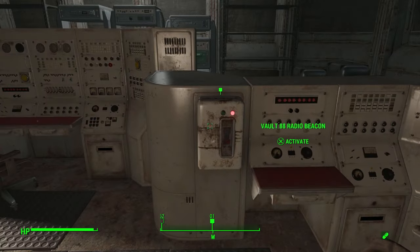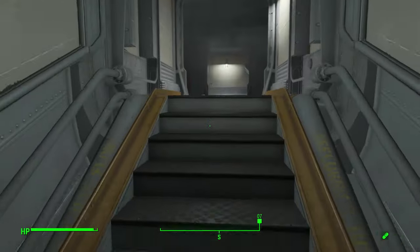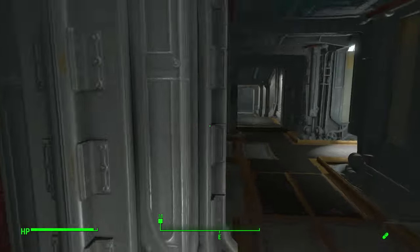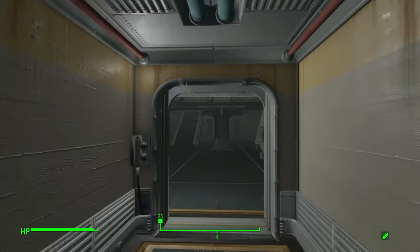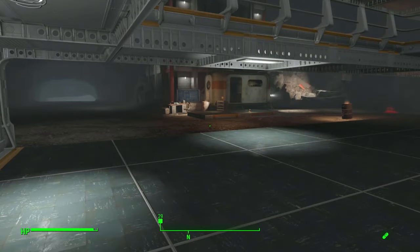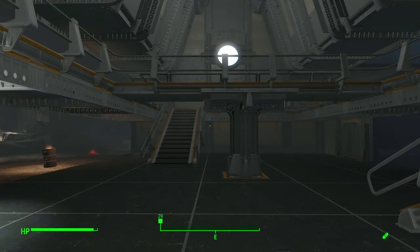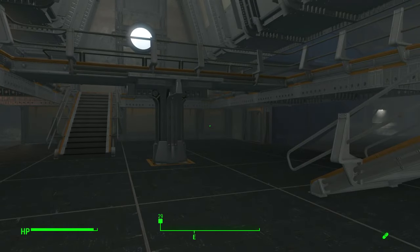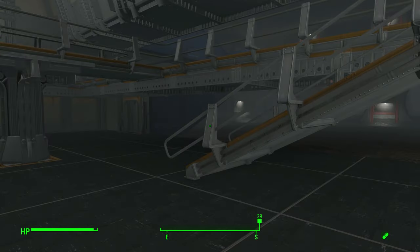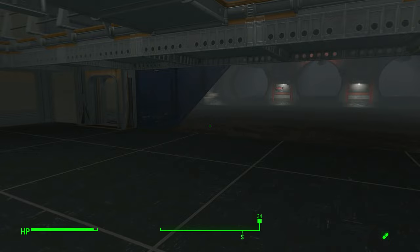I have a quest to turn on the radio beacon, but I don't want to do that yet because I don't have my vault built - I don't have beds, I don't have things. I'm not going to just plop a bunch of sleeping bags on the floor until I get quarters built. I don't want settlers walking around getting in my way. So I am not going to do that until I have more of the vault built.